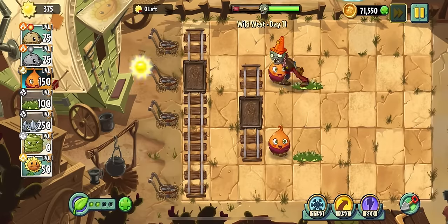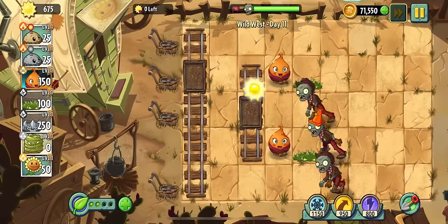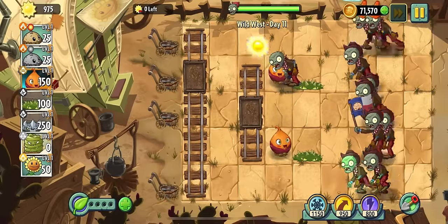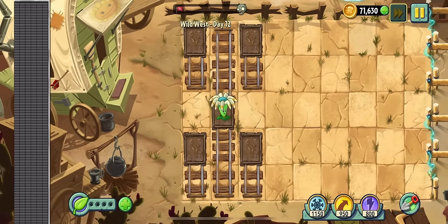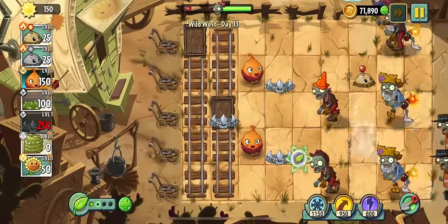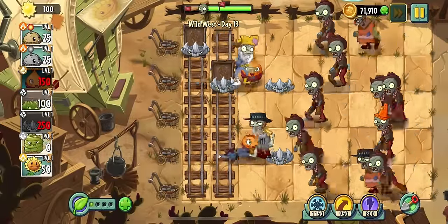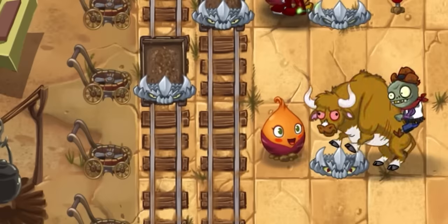On day eleven we can only use 500 sun, but two sweet potatoes and two spikeweeds are perfectly enough and we beat the level. Another boring level — hey, what is potato mine's favorite thing in language arts? Root words! Day thirteen is the introduction to bulls and their ability to throw imps over our sweet potato, which is a massive problem because we don't have any spikeweeds in the back to take care of the imps.